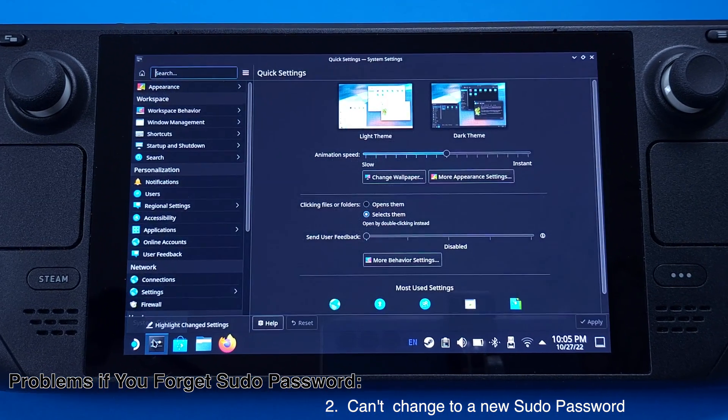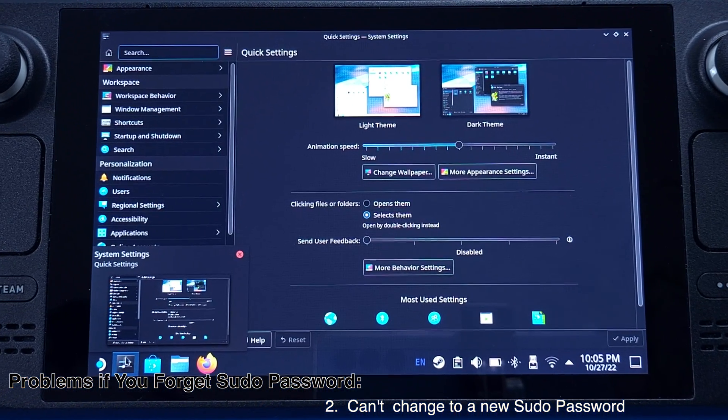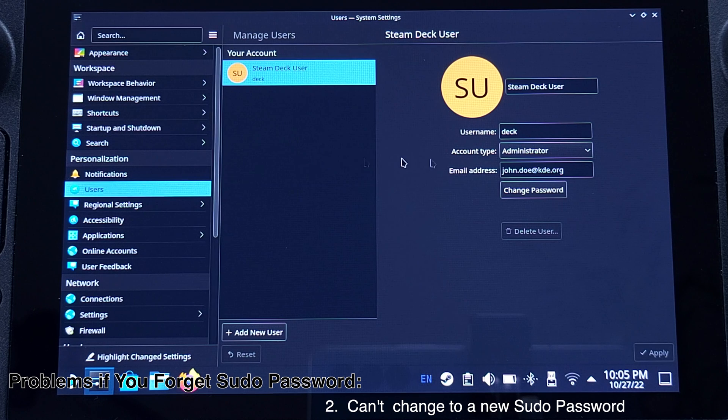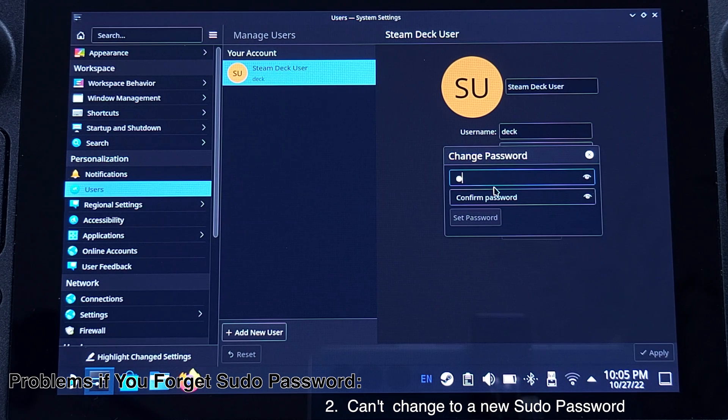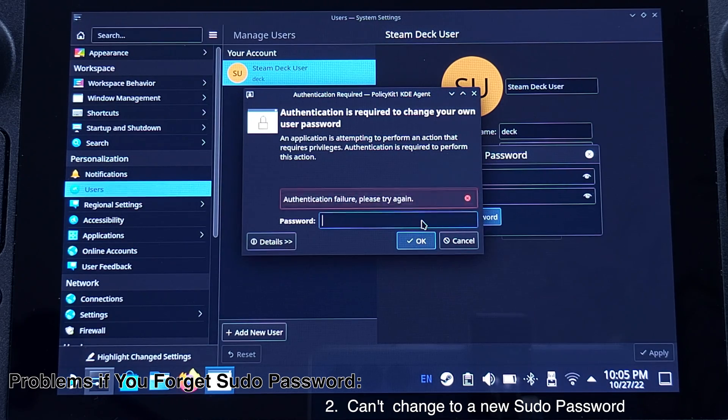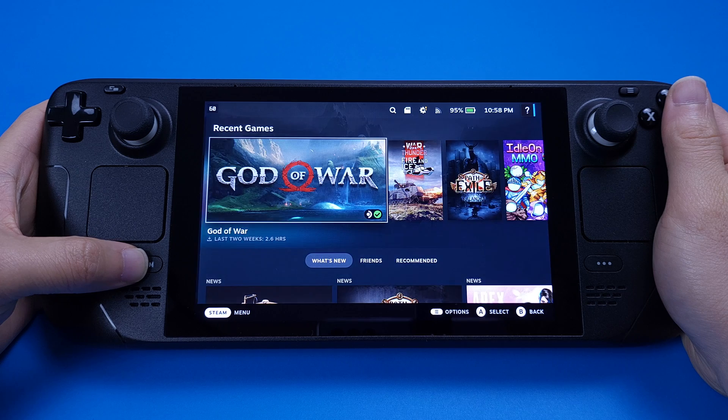Also you are not able to process any command installation from the console. Secondly, you are not able to change to a new password under the user account. When you go to Settings and click on Users, if you want to change the password you need to know your current password. Clicking 'Change Password' will ask you to type a new password and confirm it, then input your current password — so if you forget your sudo password, you cannot change it from here either.